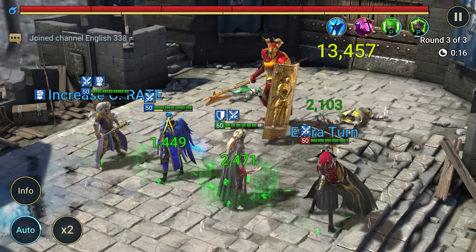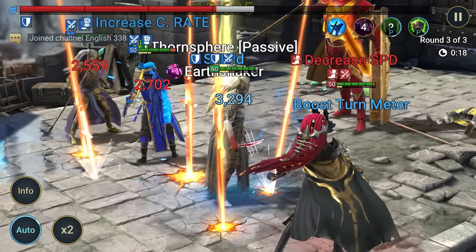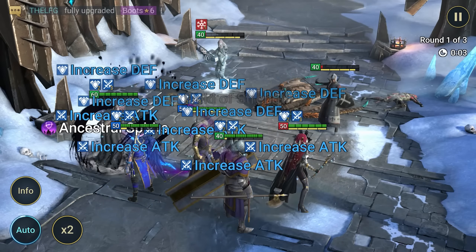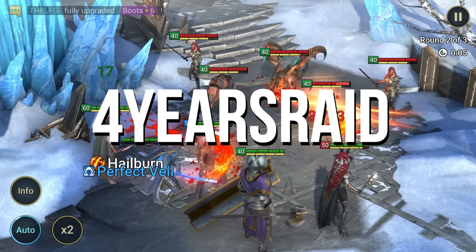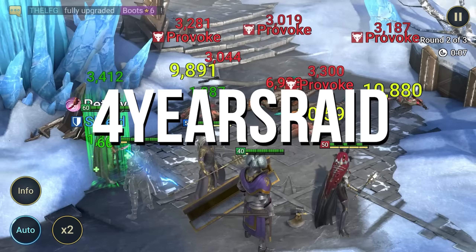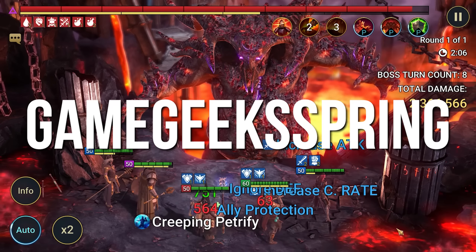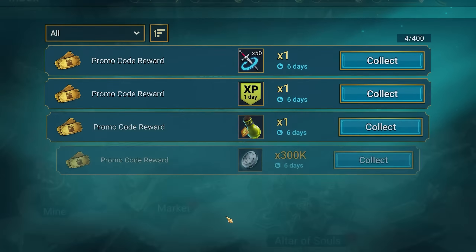Step 3: enter the promo codes for veterans. You need to enter one promo code every 24 hours to collect all of them. First, enter 4 years raid, and after another 24 hours, enter Demolish, and then after another 24 hours, Game Geek Spring. And don't forget to claim all your bonuses in the game inbox.